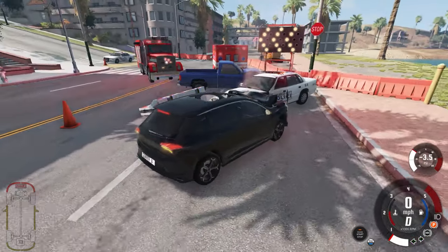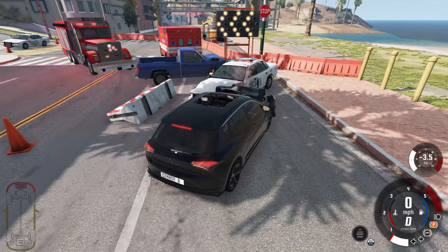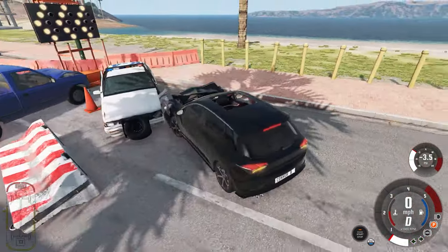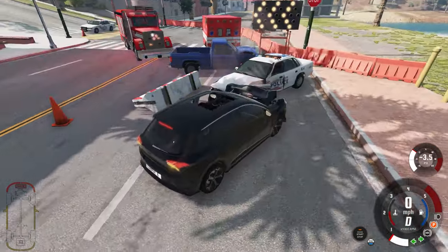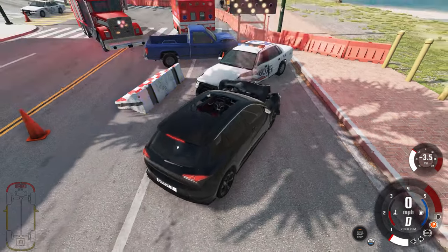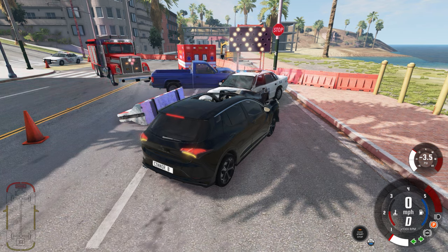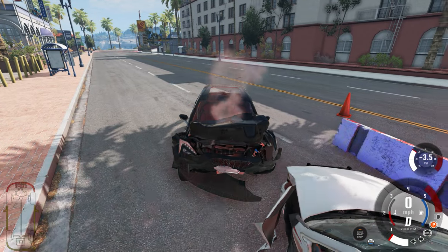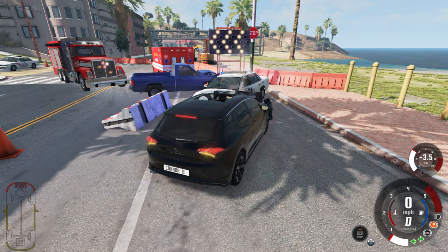Car-wise, the police car is absolutely ruined — that guy took some damage as well. The vehicle that was there before hasn't been touched, and the fire truck and ambulance are still in good condition. The cone got flung and is pushed over against the police car; we knocked the barrier over too. We're going to reset everything and try this again. We lost a bit of control on that corner, so we'll move our starting position a bit closer to have more control.